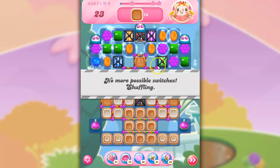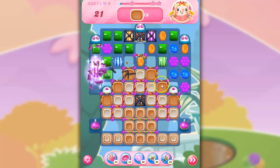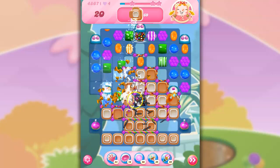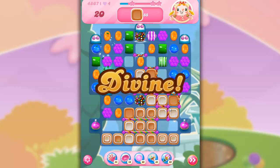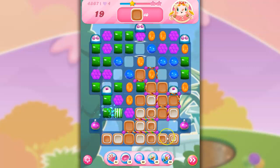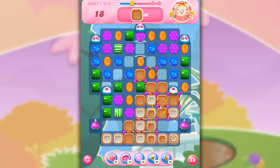We got some luck in the beginning here — we got a wrapped candy. I'm going to try to parlay that into a win. I'm going to open things up; we can set off that wrapped, make another wrapped, and try to open this board up. We've got the wrapped candies producing, and I've got the opportunity to make a stripe here to try to reach that bottom area with the color bomb stripe combo.